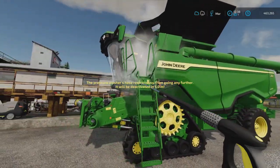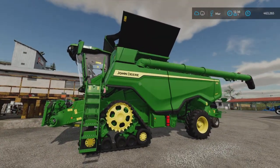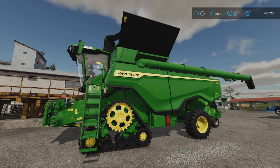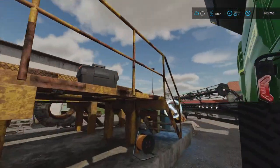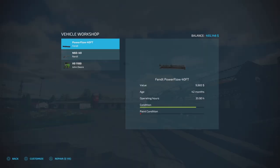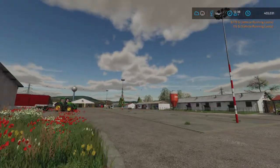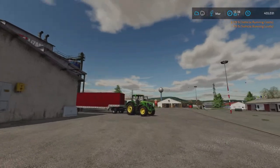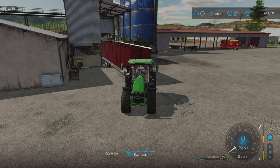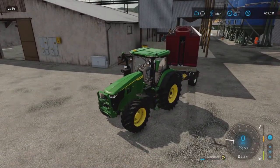We need to clean up equipment after harvesting and I also need to repair the John Deere 8100 — that comes pretty high on the cost. I'll repair the header too. All fields are now harvested. We got 42,000 liters of canola.